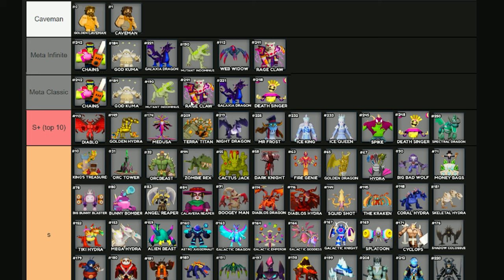It all depends on the ranks you have for all your towers. For Chains you want Force of Nature. God Kuma — Eternal Glory. Galaxia Dragon — Eternal Glory. Mutant and Dominus — Force of Nature, because Force of Nature is actually better than Eternal Glory for Mutant and Dominus since Dominus boosts itself. Rage Claw — Eternal Glory. Death Singer — Eternal Glory. Web Widow — you want Lightning Speed.